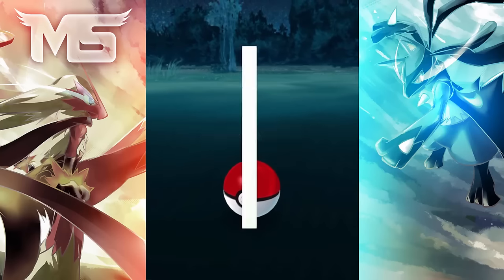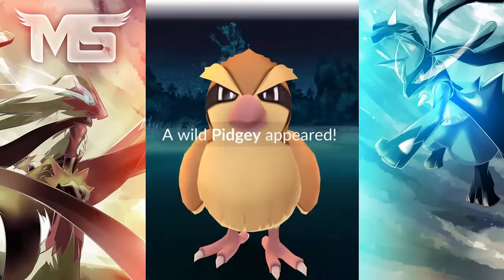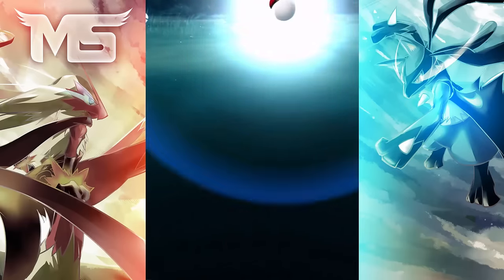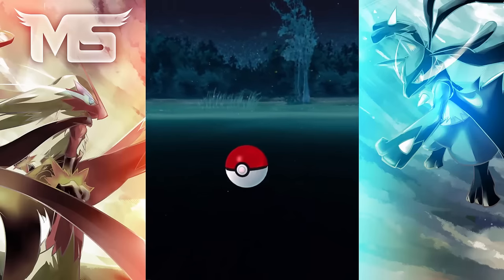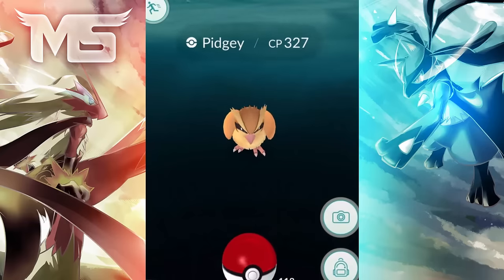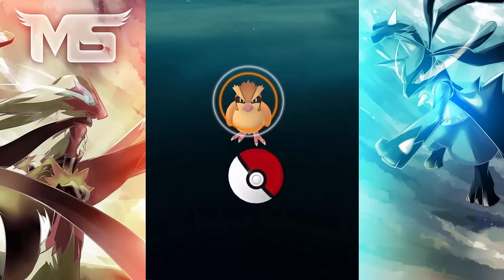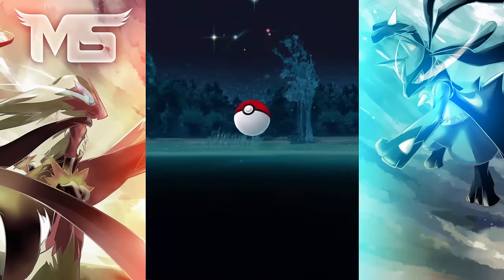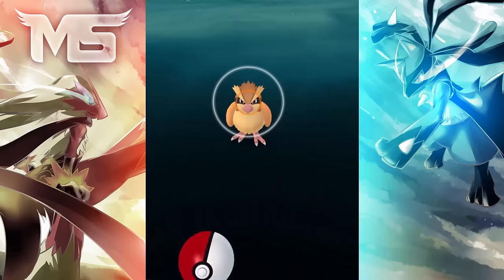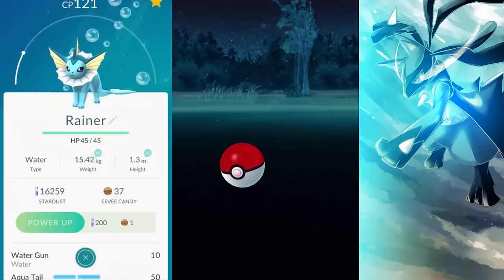Tip 6: location matters a lot in Pokemon Go. If you want to catch Magikarps or Squirtles to evolve into a Blastoise, it's a good idea to head to a river, lake, or reservoir — the chance of finding water Pokemon there is much higher than at home. Similarly, if you're trying to catch plant type Pokemon, head to the woods where you'll find a lot more of them.